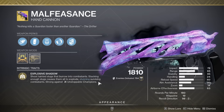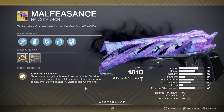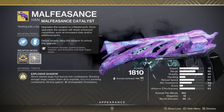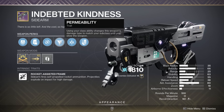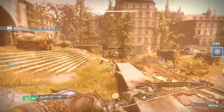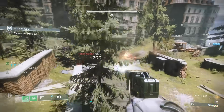The hand cannon we're using is going to be the Malfeasance. This thing is unbelievably good — massive magazine size, great stats. It causes explosions that will stun unstoppable champions, and it does bonus damage against taken, and the entire strike is against taken enemies. So that is very, very good. And if you have the catalyst for Vorpal, it's going to be even better. We also have another Indebted Kindness to deal with those barrier champions. My teammate had Permeability, which you can turn to solar by using your dodge, but it's pretty much impossible to get precision kills with it — probably Vault Shot is just better.